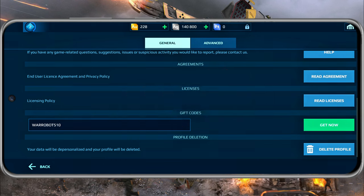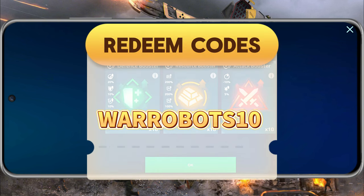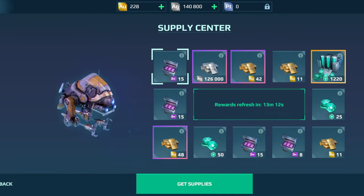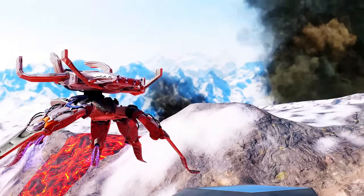Step 5: Finally, hit the Get Now button to claim your reward. If you've done everything correctly, a list of rewards will pop up on the screen. If it doesn't work, double-check the code for any typos or extra spaces. And that's it, folks — redeeming these codes is a quick and easy way to boost your game, so don't miss out.